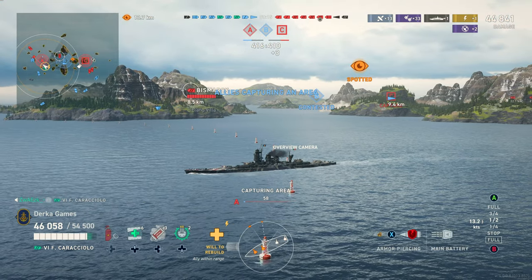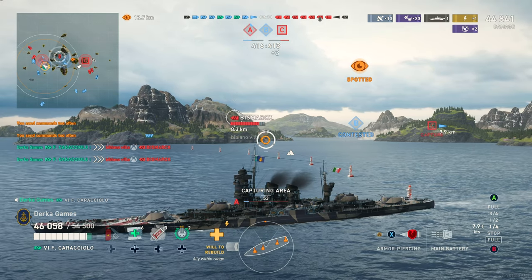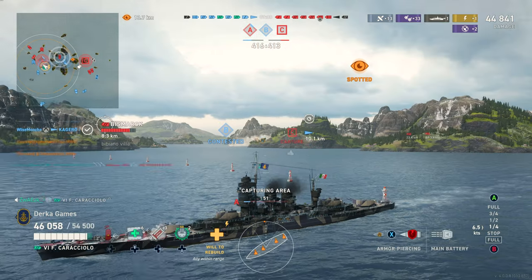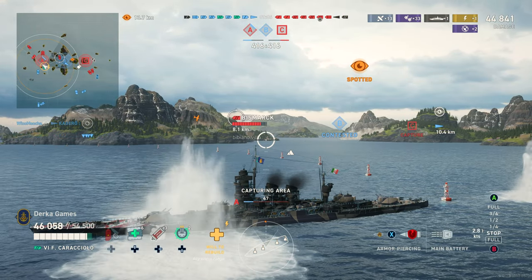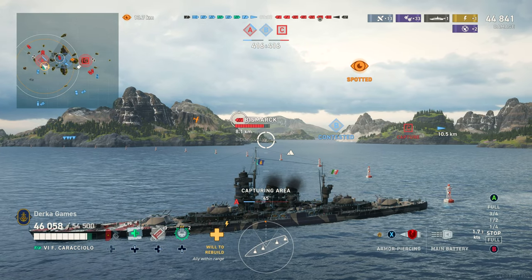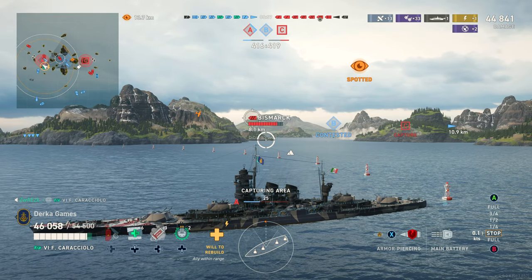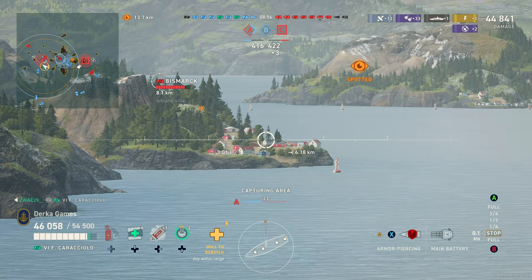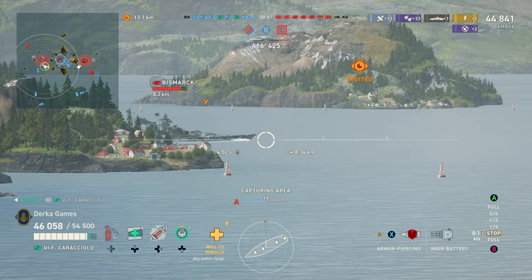Other new ships include the Tiger '59, a British light cruiser. Picture a Belfast with radar smoke and two Minotaur turrets — one on the bow, one on the stern — super high rate of fire and short-fused Brit AP only. This ship is also supposed to have great maneuverability. Sounds like an interesting ship that could be good at a lot of different things.